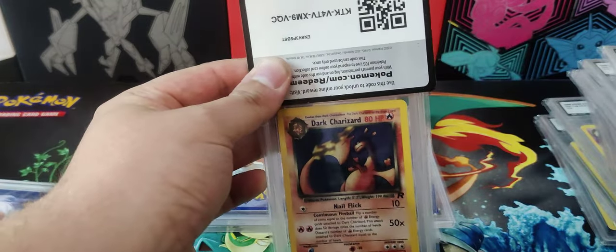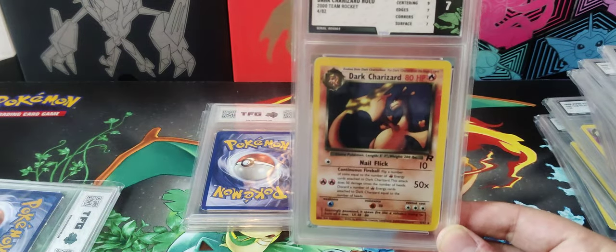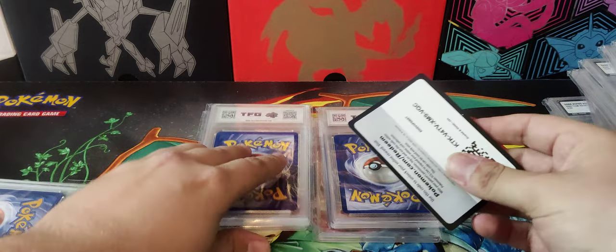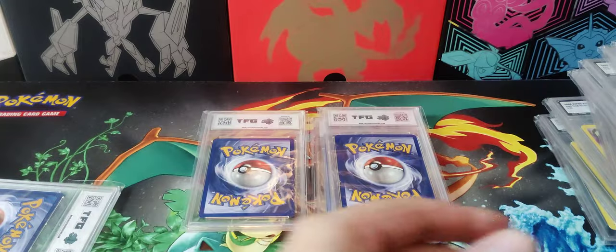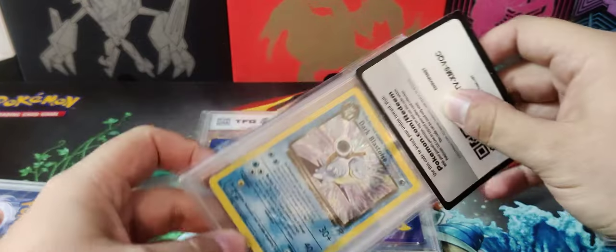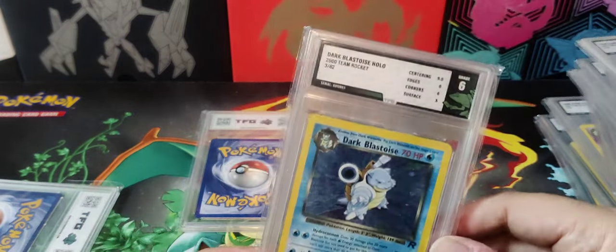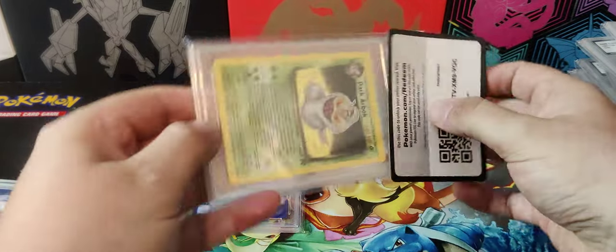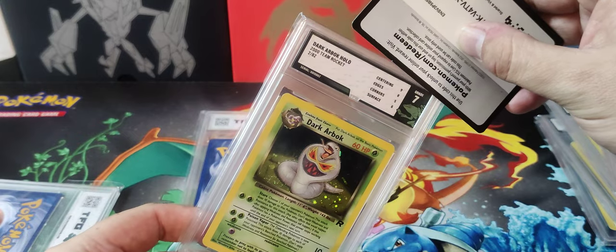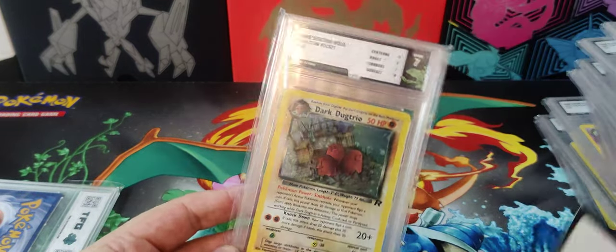Seven — yes, I'll take that all day. Slowbro — seven. Blastoise — another one — six. Still, I'll take a six, these are for my collection. Seven. Arbok and Dugtrio — seven.